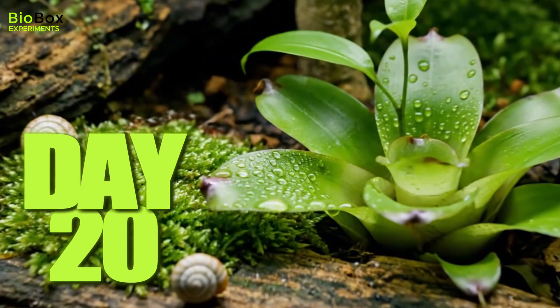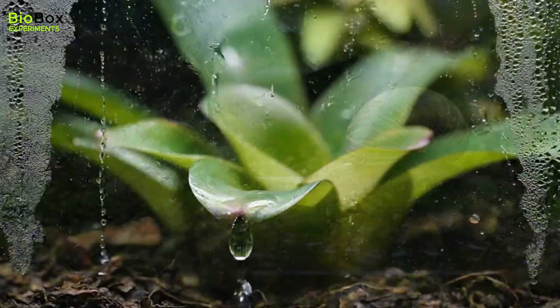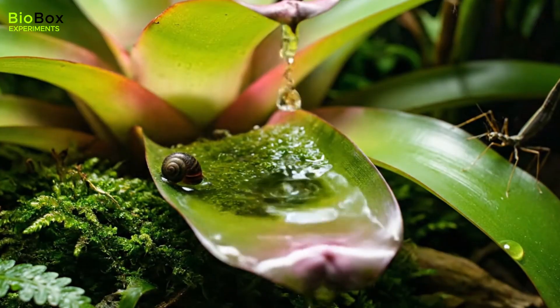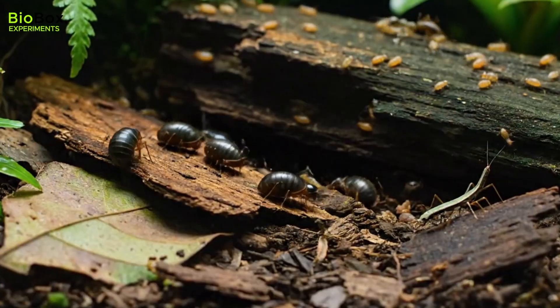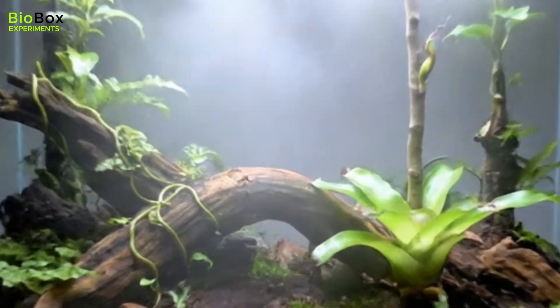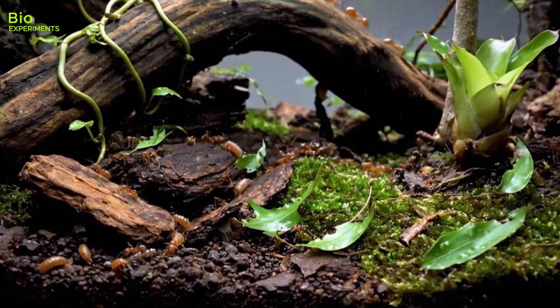By day 20, the tank was no longer a tank — it was a forest. The plants were growing, moisture was rising and falling, and tiny worlds were forming inside the cups of the plants.